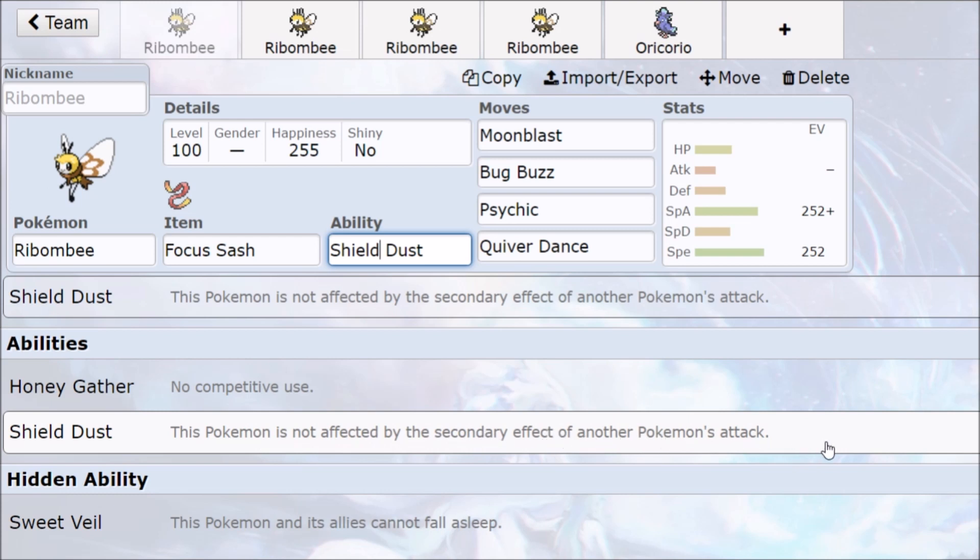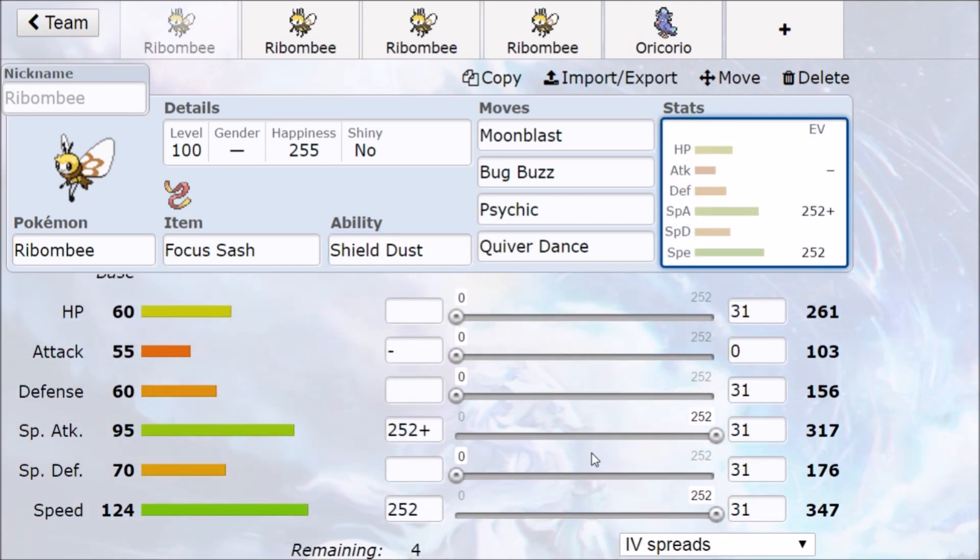Shield Dust is very good — say they use Scald on us and it would one-hit KO, and then we get burned and go down regardless of Focus Sash. Shield Dust prevents that. We can't have a lot of really unfortunate stuff happen that would upset our strategy. We're going to push for Quiver Dances, and with our speed we get to run Modest nature to get the highest damage output. After one Quiver Dance, pretty much no Pokemon is going to keep up with us.